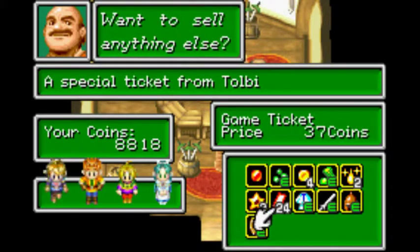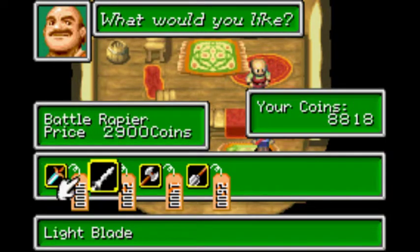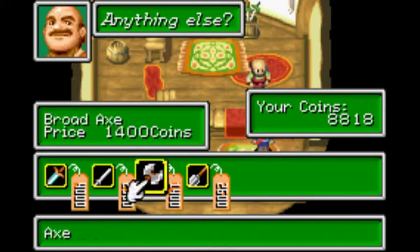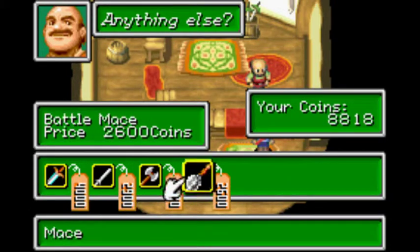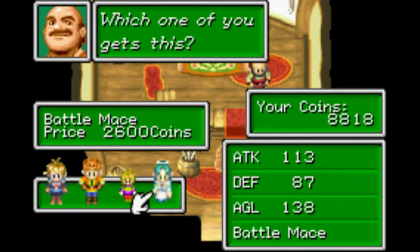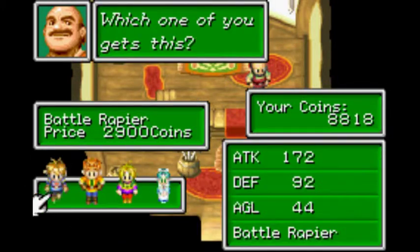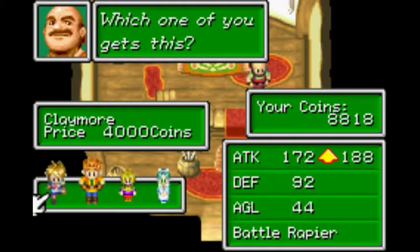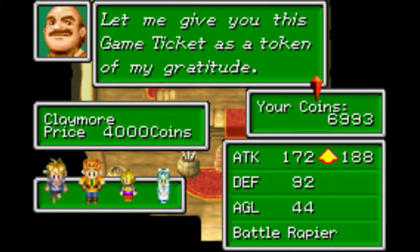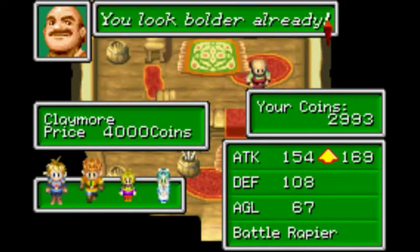The game tickets and lucky mails we're certainly gonna use at some point. We have about 8,000 gold right now. Oh wow, a claymore - that's a super powerful weapon from what I remember. We also have battle rapiers and battle maces. The claymore is a flat upgrade to what these two have right now, so let's just do that. We're getting a lot of money back too, because the weapons we do have sell for a lot as well.